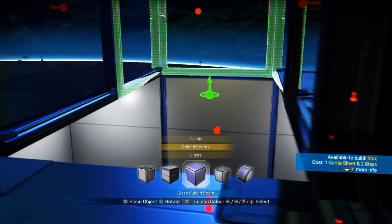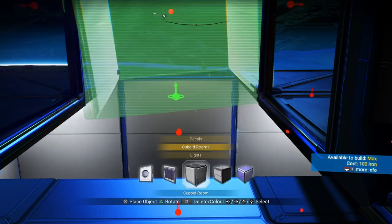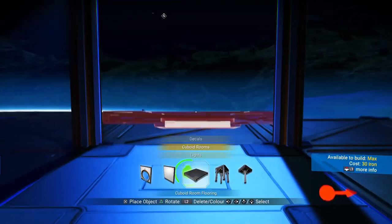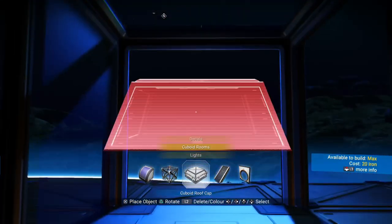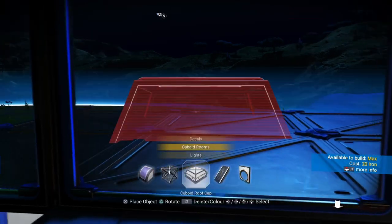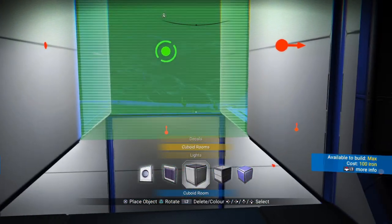Place another cuboid room just like that. You'll see it does leave an opening — that is normal, that's okay. What you need to do is place one of those little pad things on these just like that, and then you are able to put some stairs there. It looks like you have to use this type for now — we can change it to glass later.